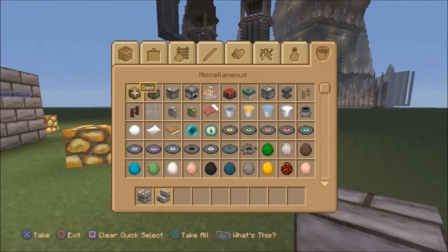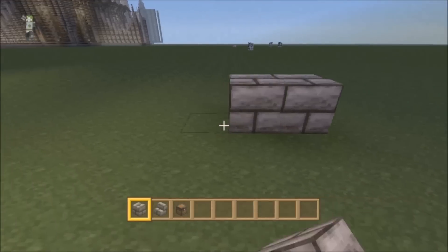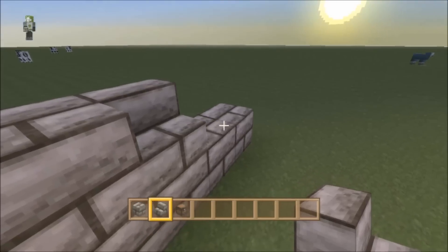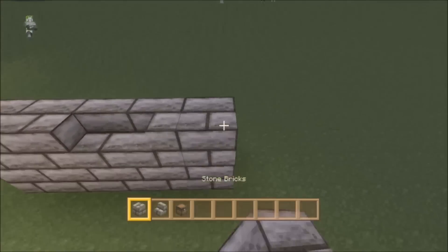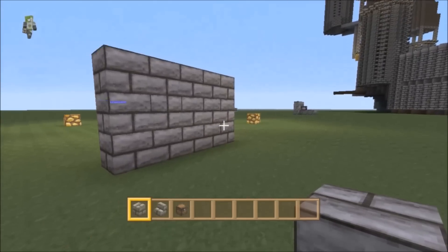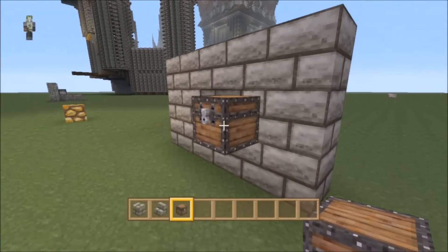So basically, when you make a house or a building, you can make a wall just like this. Then you add stone stairs like that, and you add one like this so you have an angle. Then you make it like this so it just looks like a wall — see, just a wall, nothing wrong with it. Then we add a chest right here.